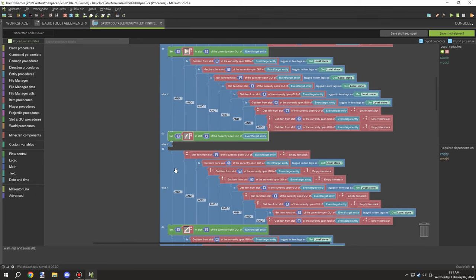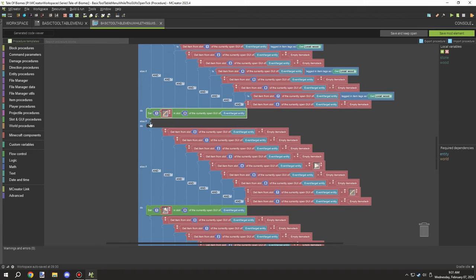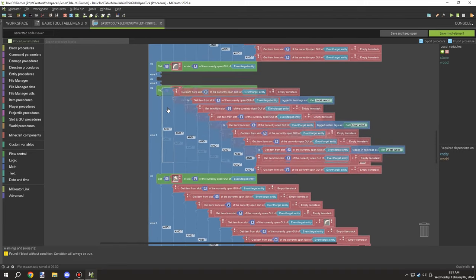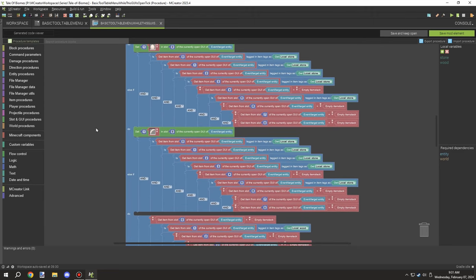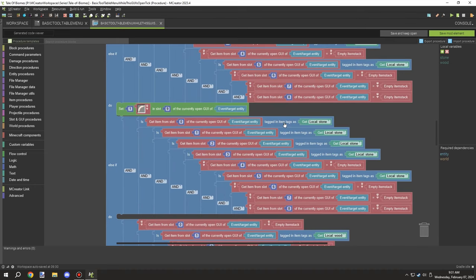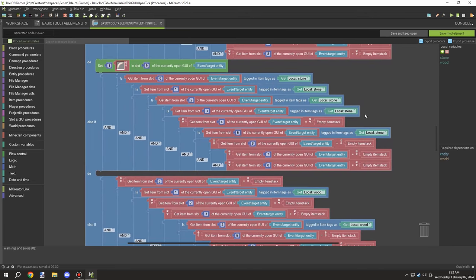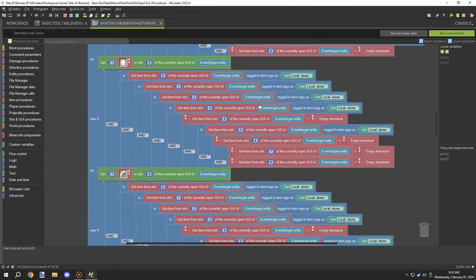I needed to create another recipe for the sickle so I could get that set up. Each one of those has to do with slot detection, and I needed to create a unique recipe to allow me to craft up the sickle itself. I needed to kind of figure out what was going on with these recipes. I wish there was an easy way to show what the recipe system is, but it's just one of those things you have to figure out.